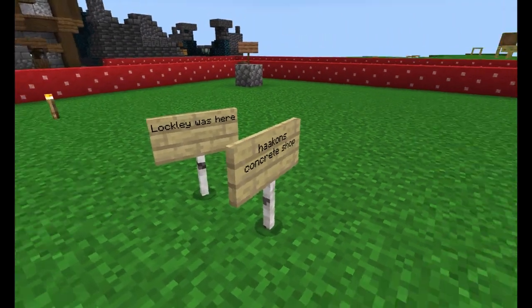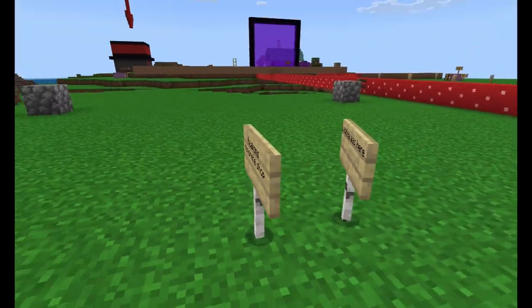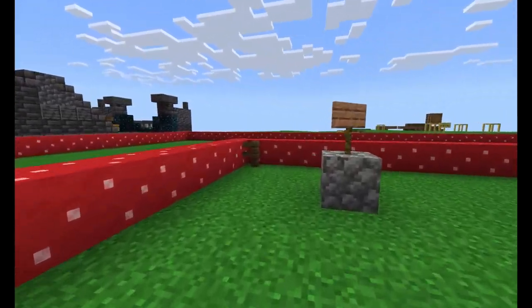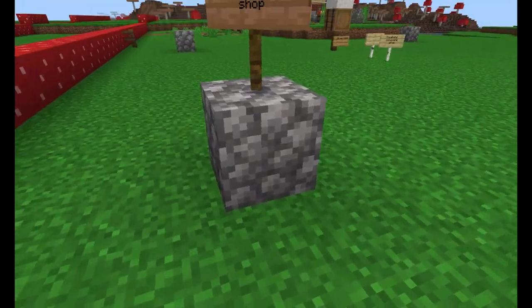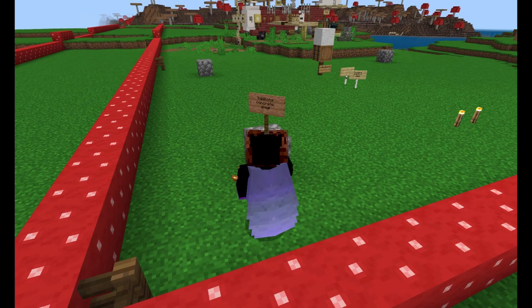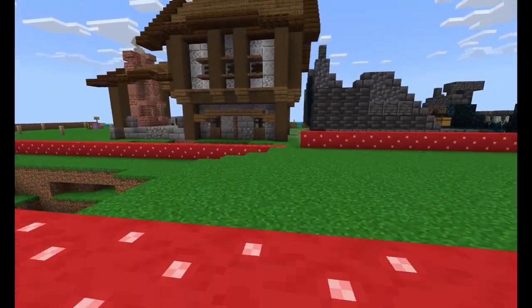Hakon's Concrete Shop — and Lockley was here. Lockley is everywhere. He headed to the back of his sign, nice. But Hakon, that's Cobble — that's Cobble, bud. That's not concrete. Pretty sure — yep, that's Cobble. Just messing with me.